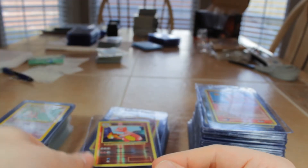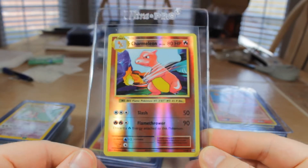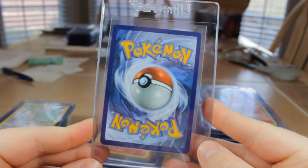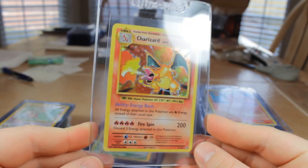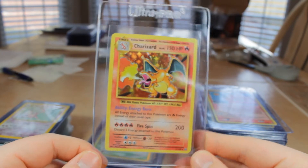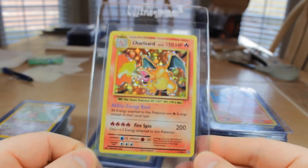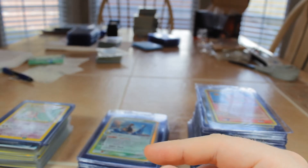Next we have a Reverse Charmeleon from Evolutions, number 10 — trying to get a reverse set complete. Next we have Charizard holo; I loved pulling this — I pulled it on my Instagram in one of my daily pack pulls recently. Number 11 from the set. A little bit of nostalgic feel pulling an Evolutions Charizard that looks exactly like Base Set.